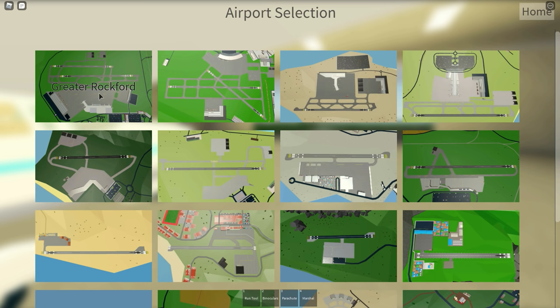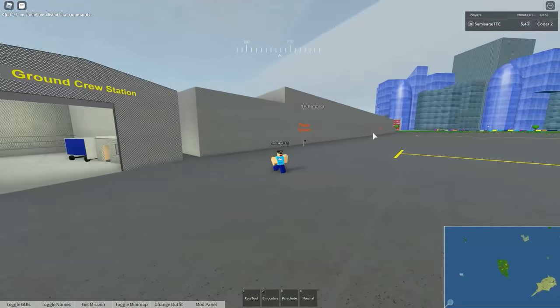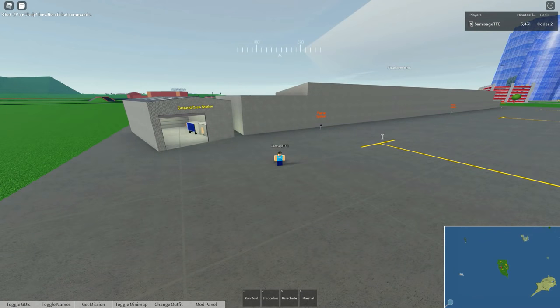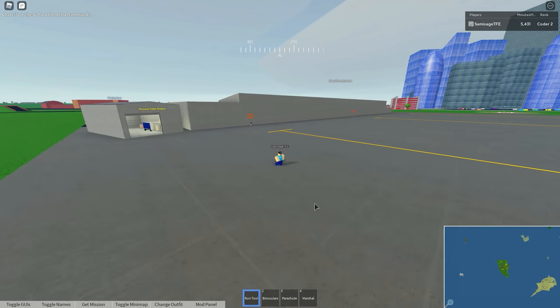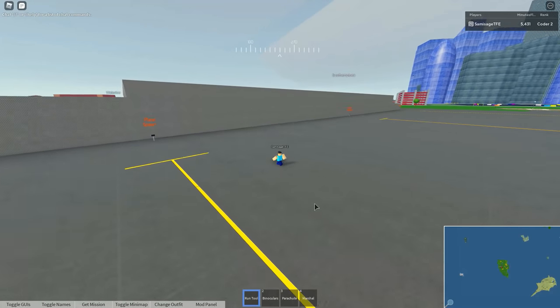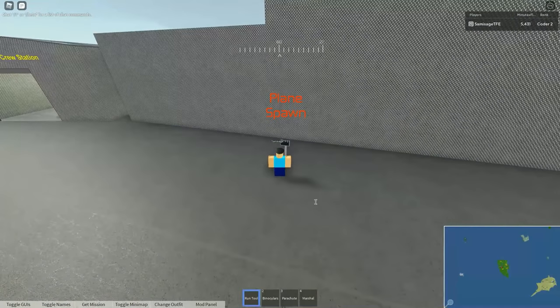Let's start by spawning at an airport. Here I am at Greater Rockford. As I'm on my own there's no planes to see, but the chances are when you join you'll see planes taxiing around, taking off, and landing. In order to get around fast, I'm going to select the Run tool and activate it by holding down left click. I'm now at a Plane Spawner.